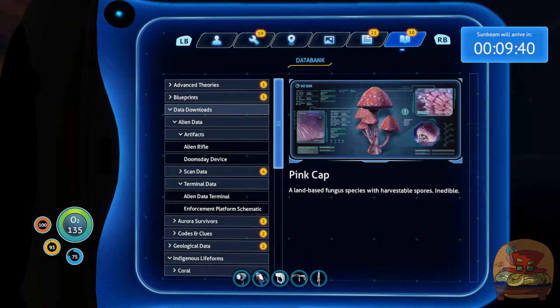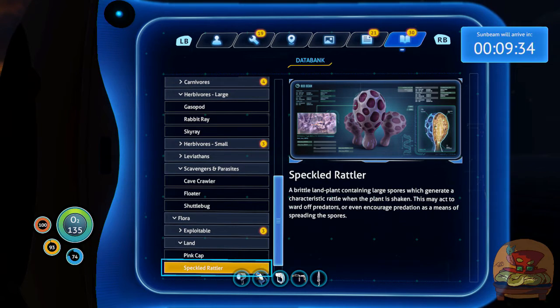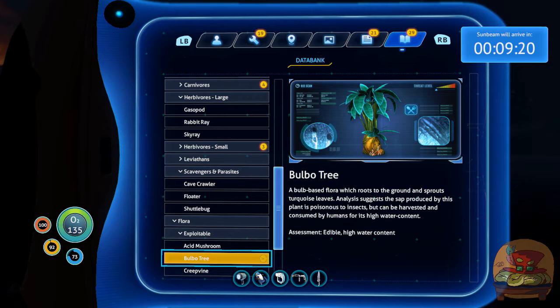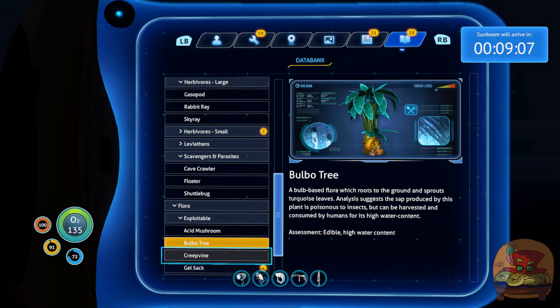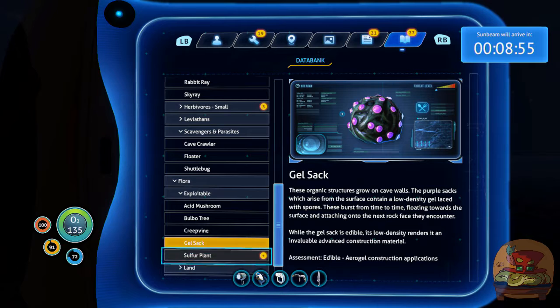A land-based fungus with harvest your spores. Inedible. And you picked some of those up, so if we need to throw something away, that's a choice. A brittle land plant containing large spores would generate a characteristic rattle when taken - this may act to ward off predators, or even encourage them. Exploitable. Gel sack - jelly spores, edible, also used to make aerogel. Which sounds useful, more useful than eating.